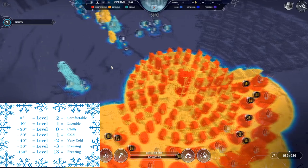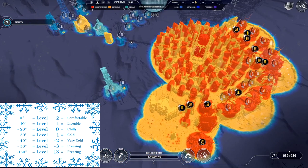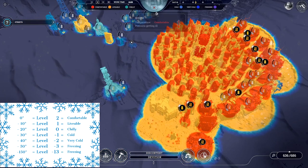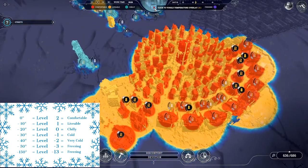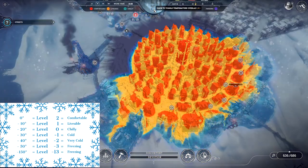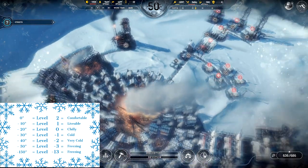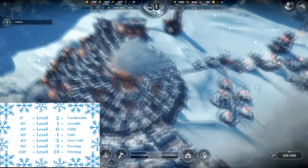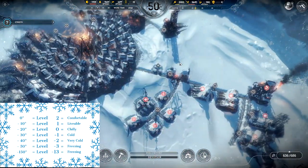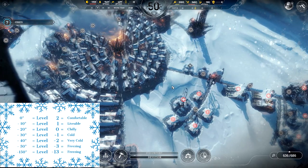Why should you care about temperature? Two main reasons: one, it keeps people from getting sick if you keep the temperature in the top three — comfortable, livable, chilly. The other reason is that certain buildings, like the medical post, only operate at chilly or above. So your main goal in all of your Frostpunk games is to keep temperatures at chilly or above: zero degrees, negative 10 degrees, and negative 20 degrees. These levels all correlate to exact temperatures.